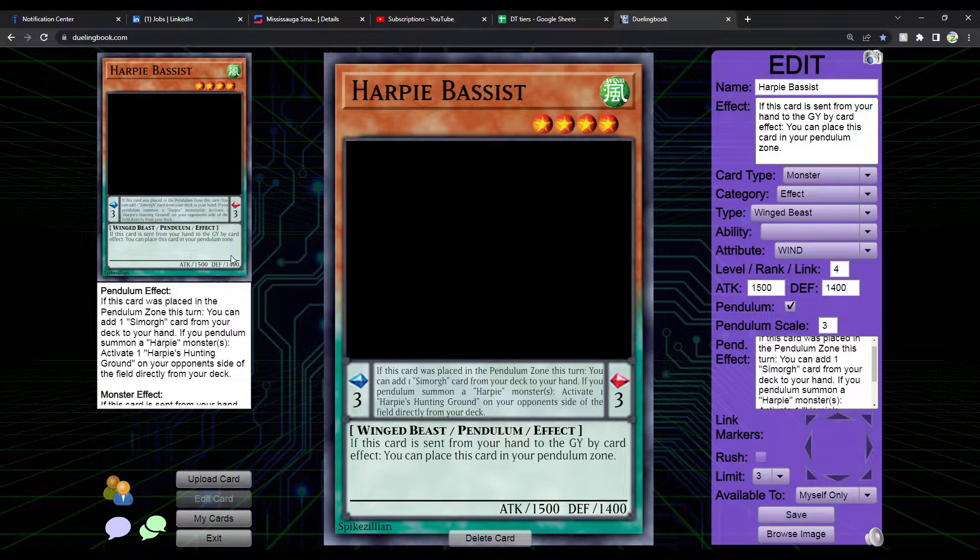The monster effect says: if this card is sent from your hand or graveyard by card effect, you can place it in your Pendulum zone. That's pretty straightforward. Importantly, you can do this using Channeler — activate Channeler's effect and discard this card, and it goes into the Pendulum zone, so you basically didn't discard it. It makes Channeler a little bit less of a risk, which is pretty cool.